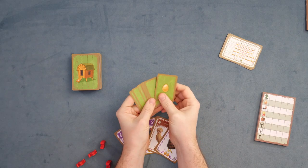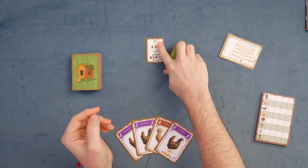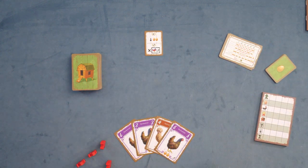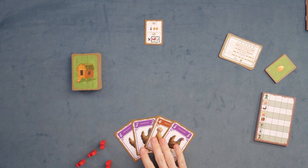In every game you're going to have one of a bunch of different scoring goals. Let's actually start playing and I'll teach you how this one works because it'll make more sense. So we have a scoring goal in play, we have our hand of cards, and every turn you're going to draw two cards.